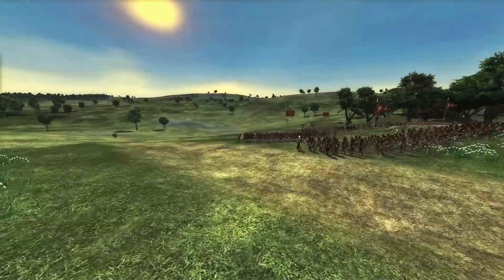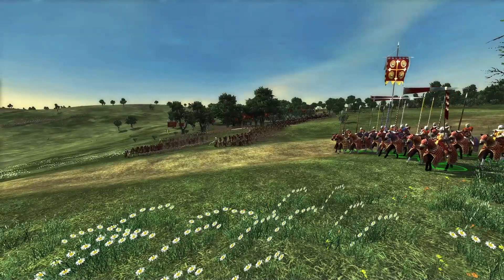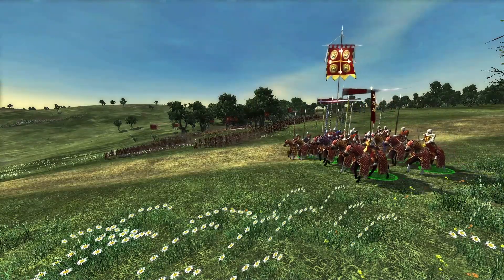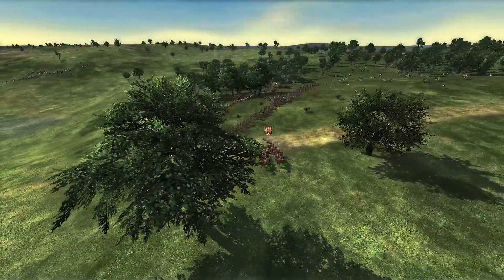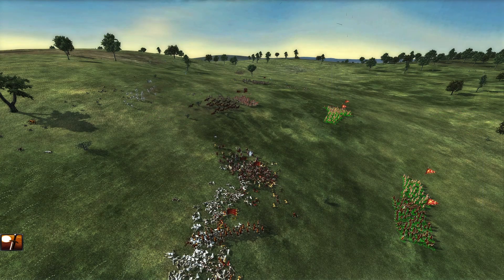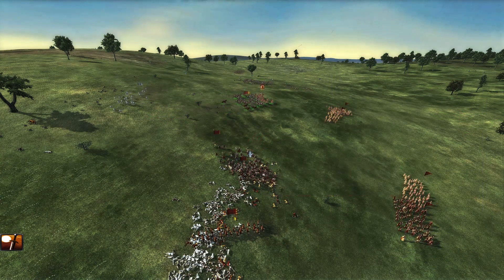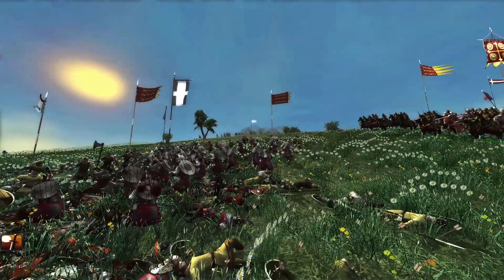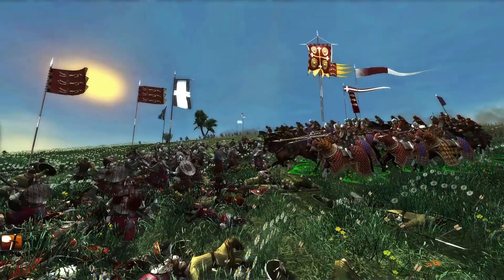So there you have it — Medieval 2 is completely different now. Much sleeker, sharper, and colorful, but also retaining a really nice dark tone to the overall picture. Much, much nicer compared to vanilla. You can play around with these Reshade settings yourself, or with the brightness setting in-game, to get what you want — but my recommendation would be to stick to this preset.